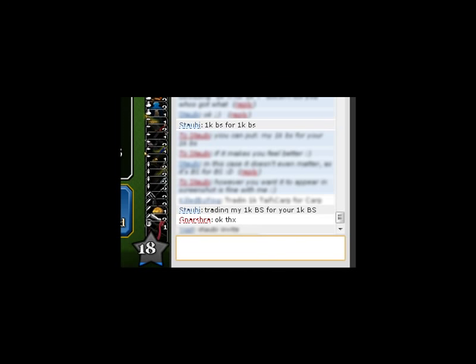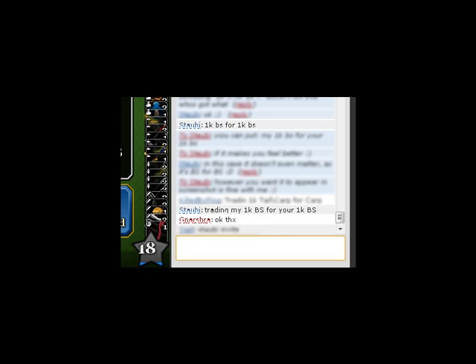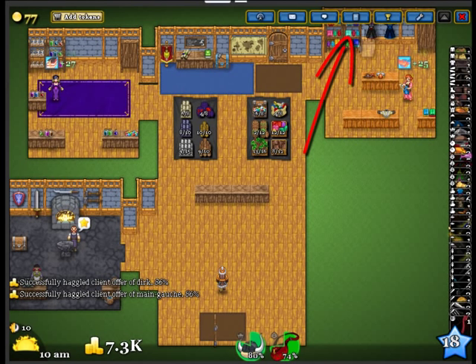How do you trade these points so you can get your improvements built? Well, first you need to find someone to trade with. Look at chat for messages such as '1KBS for 1KBS' and then talk to them. That means 1,000 of your blacksmith points in return for 1,000 of their blacksmith points. The first step in this trade is to make a temporary guild and invite the other person into the guild so that you can improve each other.